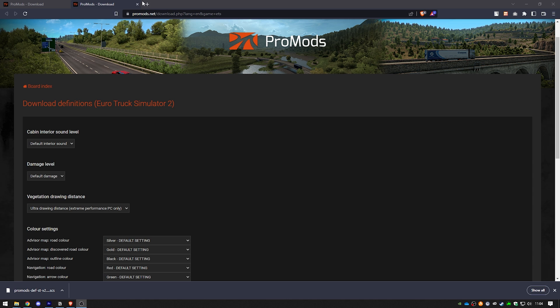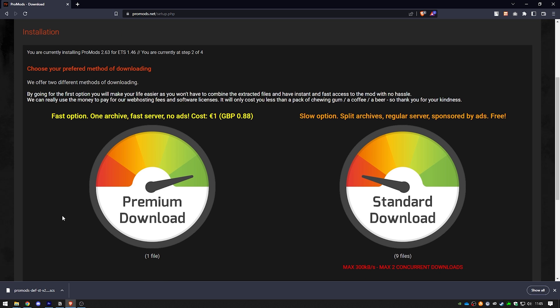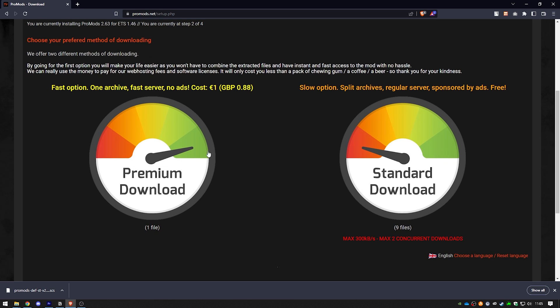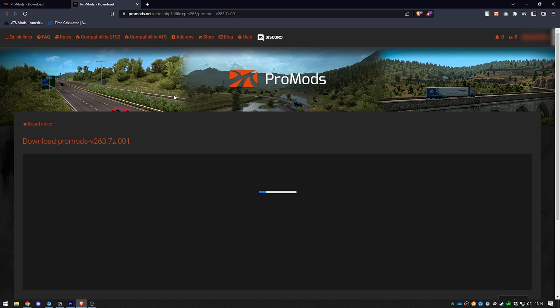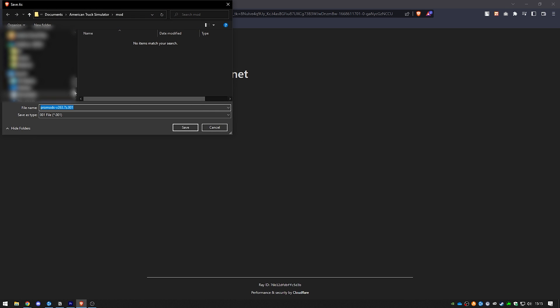Then we proceed to step two. For the download you have two options: one is downloading nine parts for free, the other is paying one euro for a single file which also supports the creators. At the time of this video there is no difference between the two versions, only in the way you download. To download for free, you download the nine mod parts — be aware you can only download two parts at a time. When a new version launches, downloads may be restricted to one file at a time since the servers have to serve many people.